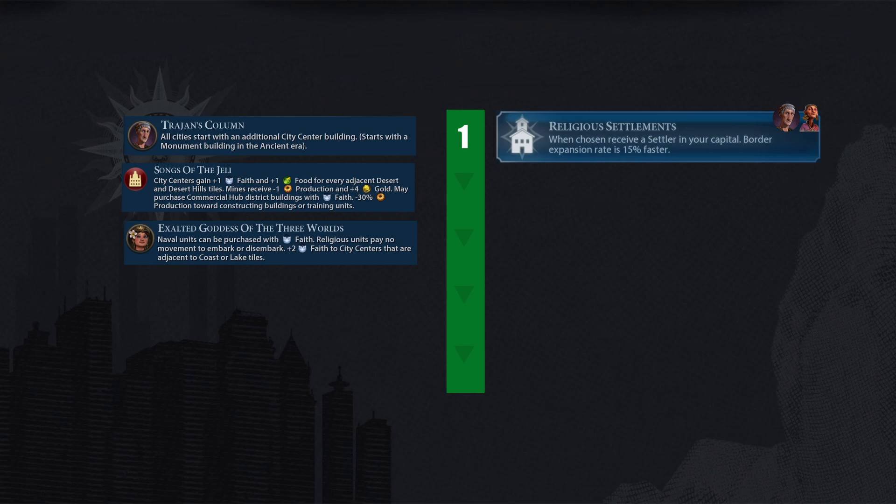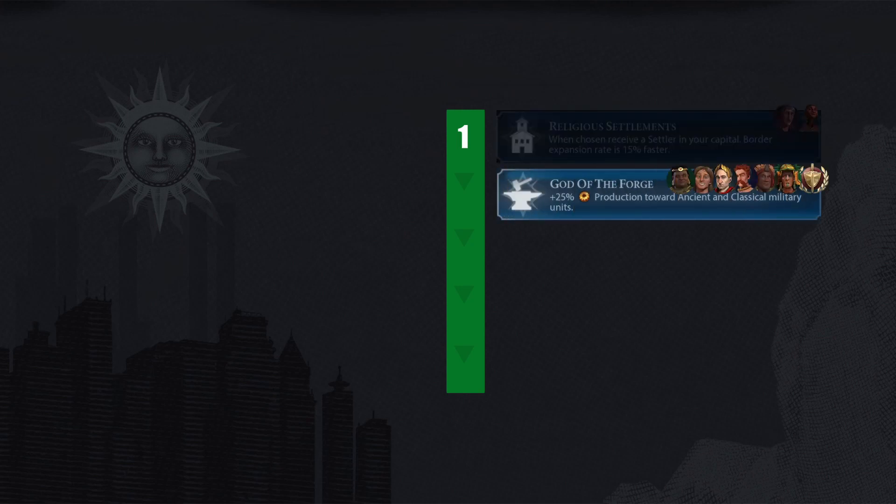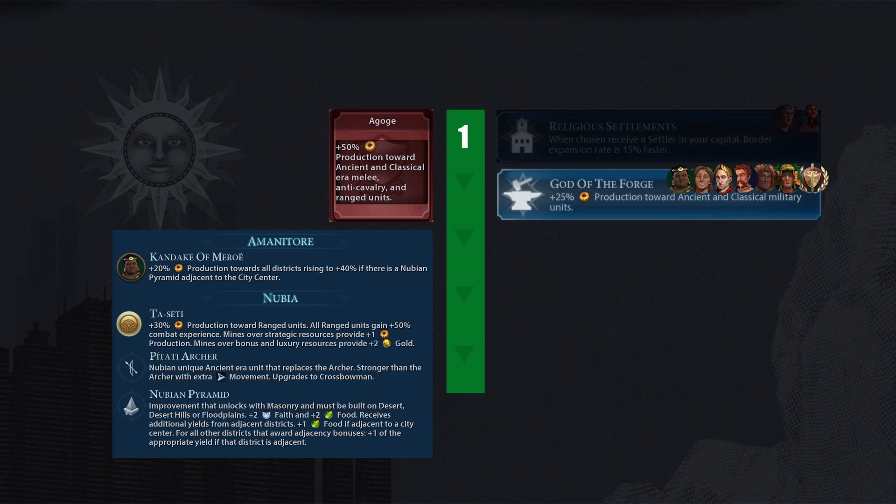A weaker synergy for this pantheon is Governor Reina, whose default promotion helps city borders expand about 20% faster. After that, the first question I would ask is: are you playing as a leader of any early domination civ? If so, are your neighbors close enough for an early conquest rush? If the answer is yes, consider God of the Forge to produce units 25% faster. Coupled with the Agoge policy card, the ranged melee unit production bonus adds up to 75%. Also consider civs with cheaper production cost units, or Nubia with its own 30% production boost towards ranged units.